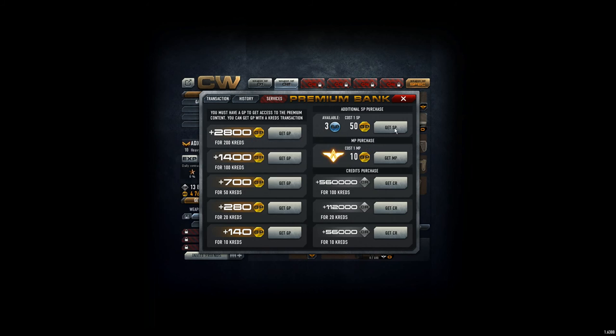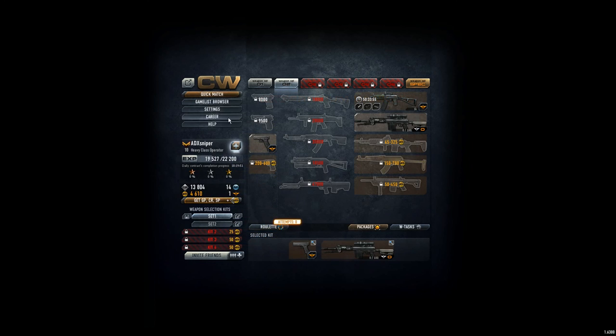This is an advantage you only get if you have 500 GP. You can get GP by paying money or by playing games on social networks.